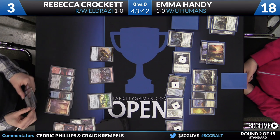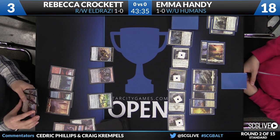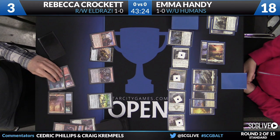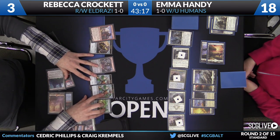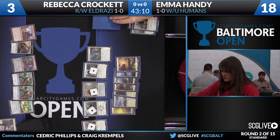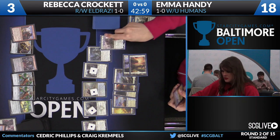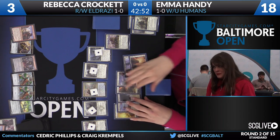Crockett's going to fall down to three; Handy at a very comfortable 18. Crockett will draw — looks like she picked up a copy of Thought Knot Seer. But Emma's cards are on the table — not a lot going on in the hand right now. Rebecca was able to get the Lieutenant off the board, which is very important. There's another copy of Pia and Kiran Nalar — three creatures out of one card. Emma draws a Knight of the White Orchid — it's a human — which will put a +1/+1 counter on Thalia's Lieutenant.